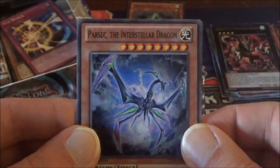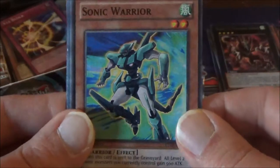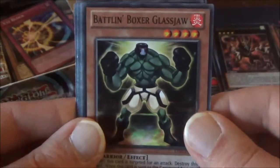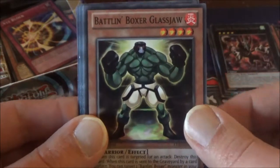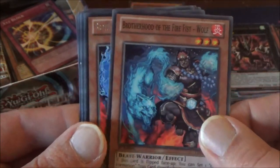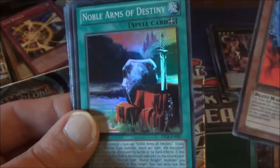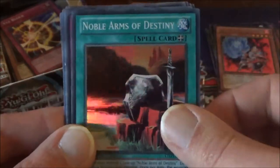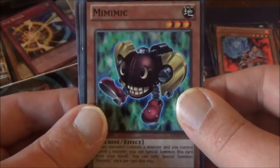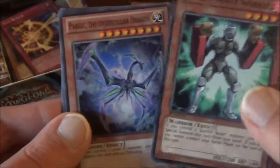Next pack: Parsec the Interstellar Dragon, Sonic Warrior, Battling Boxer Glassjaw, Brother of the Fire Fist Wolf. Our Rare this time is Brother of the Fire Fist Rhino — back to back Brother of the Fire Fist. We have a Super Rare Noble Arms of Destiny, Five Brothers Explosion, Mimic, and Battle and Boxer Sparrow rounds us out for this pack.